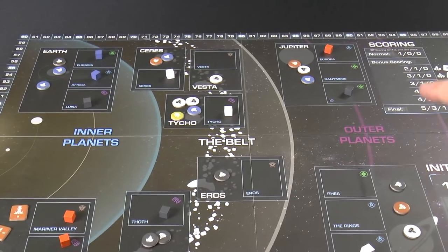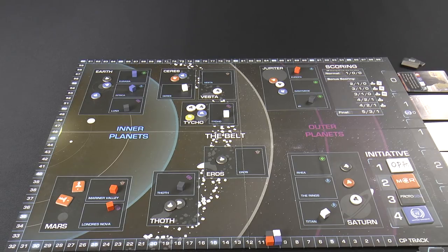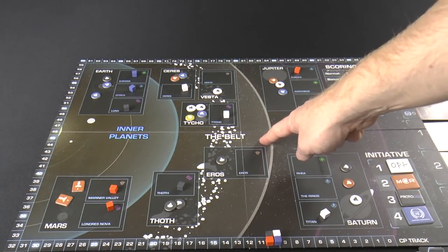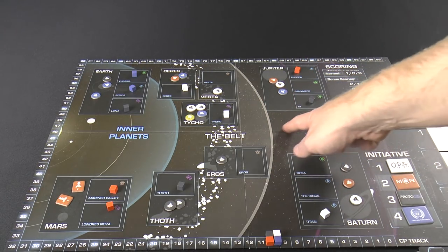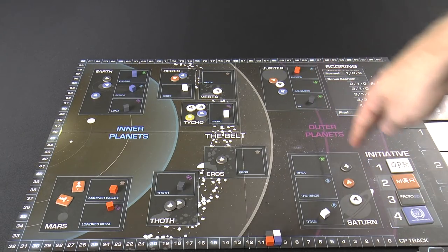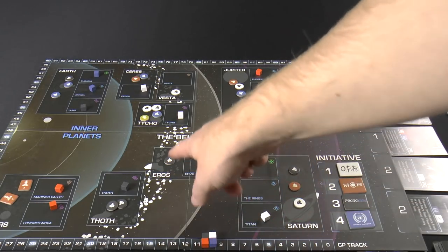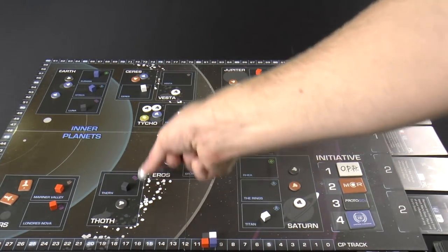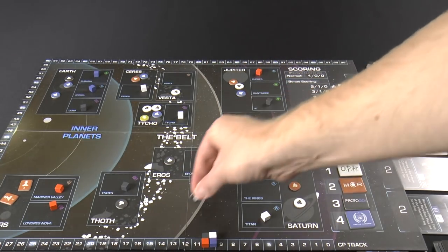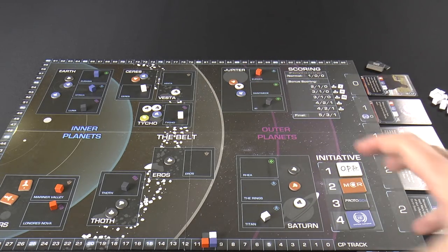The board is divided into three regions: inner planets, the belt, and outer planets — which score differently based on player actions. There are also bands separating these regions, representing planetary distances. When moving ships, you can move to any orbital within the same band or one band away, so getting from Thoth all the way out to Saturn requires stopping at Jupiter first. There's a lot of juicy influence to get out in the outer regions.